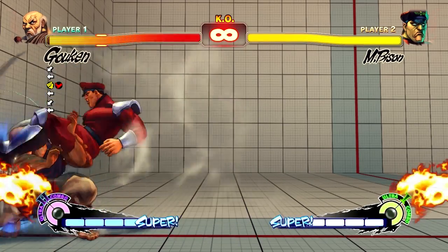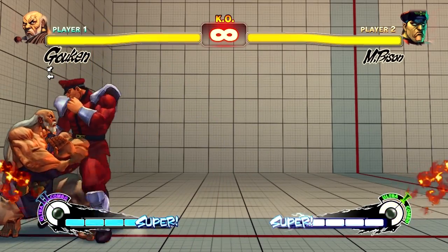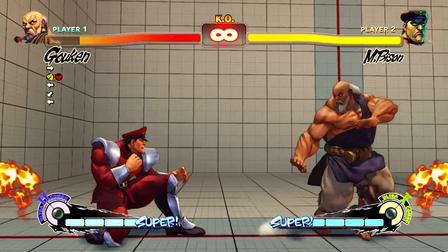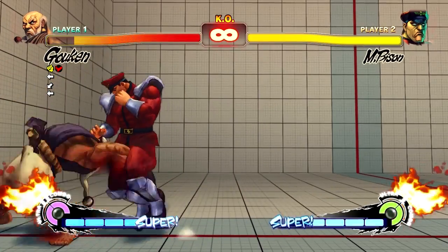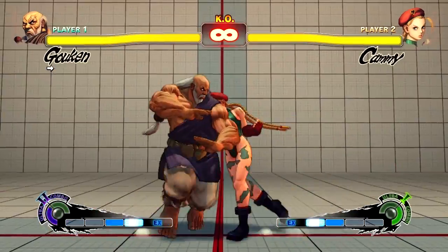If you do it too early you waste 2 metres, because it takes 2 metres to do this move no matter what. But if you're in the corner you can try and anticipate it and punish it. At close range it's a little easier to punish, especially when you know the block strings. Bison could do some armour-breaking moves like Psycho Crusher. The problem is, a lot of characters' armour-breaking moves are a bit unsafe, and I don't think you'd be able to react to a red focus very easily, because you have to distinguish it from a normal focus.